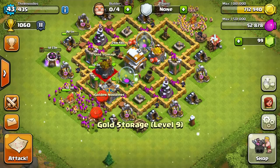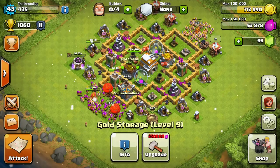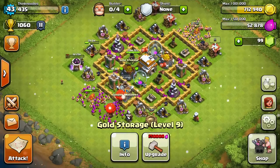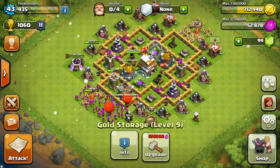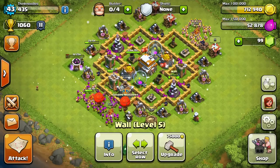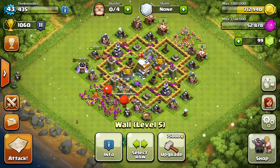You might wonder why I haven't upgraded my gold storage yet - I get an achievement for that - but I'm not going to waste resources on storage. I can spend that gold and elixir on other things. Essentially my gold storage is in my walls. I'm never going to hit a million gold without knowing what to do with it.